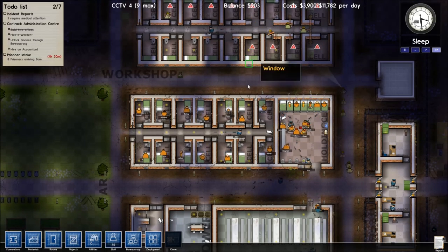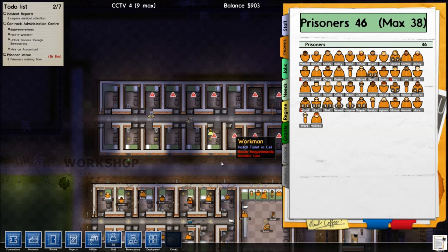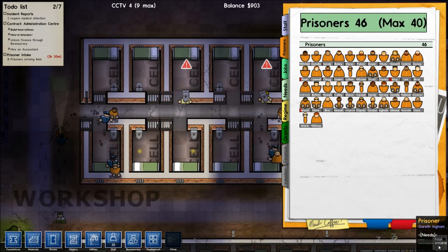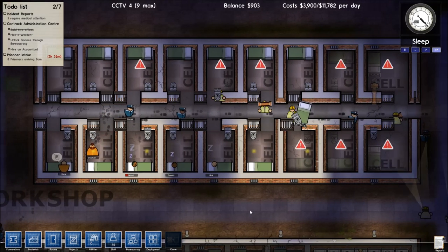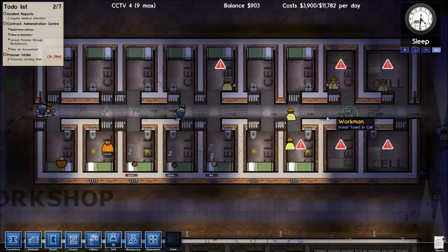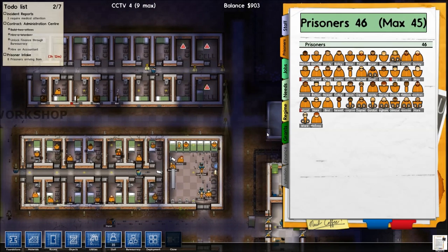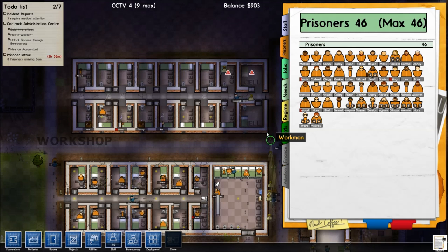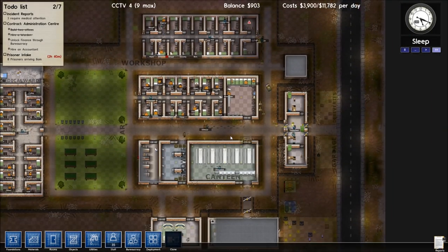I think so. We can hold 38, 39 prisoners. Not 40 yet. What are you doing? Look at them all hard at work like ants. So hopefully we'll be able to save up two days. Prisoners are starting to come faster than we can make cells for them, which is a problem. But that's just part of the game.